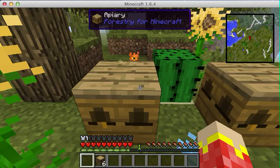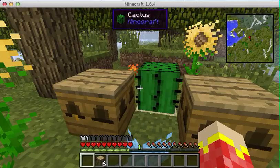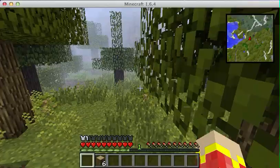They'll produce honeycombs. And when the queens die, they'll leave behind at most one princess and some drones. As you can see, they're letting off these little particle things.